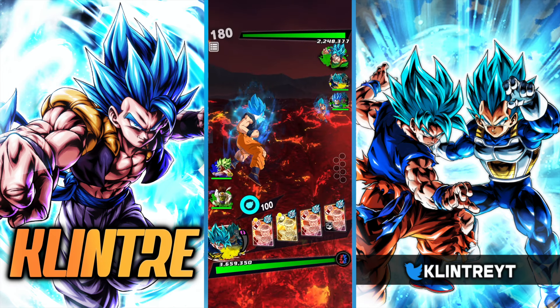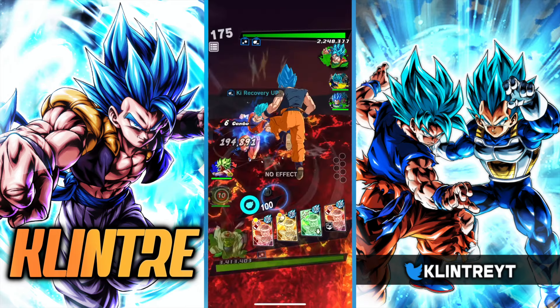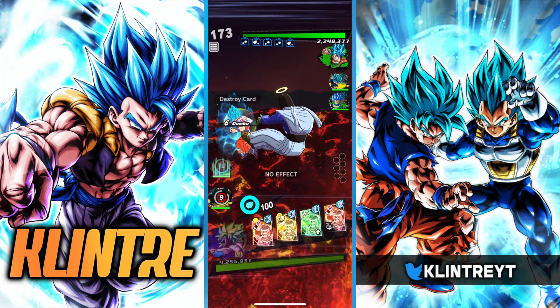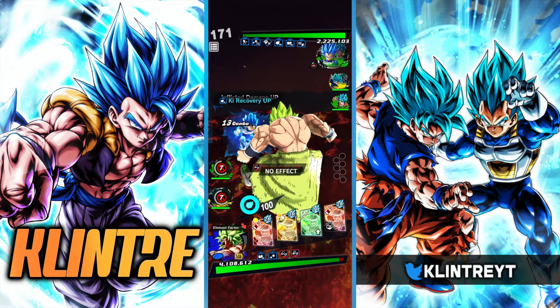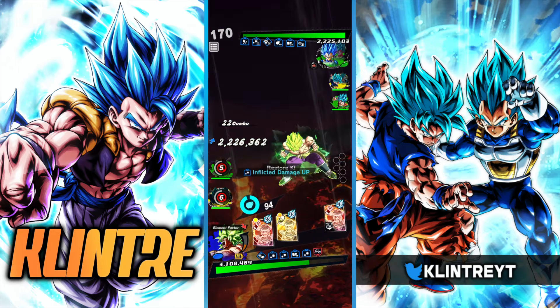First match is going to be against a green, green, yellow team. Brawly goes neutral on ultimate so this shouldn't be too bad. He does have a green so he has a blast. Luckily I can pop the green card right here — get that extra damage card, which is huge.